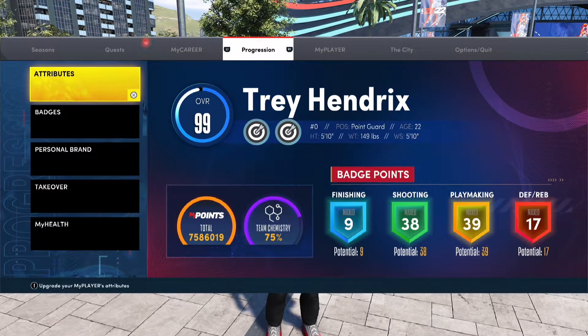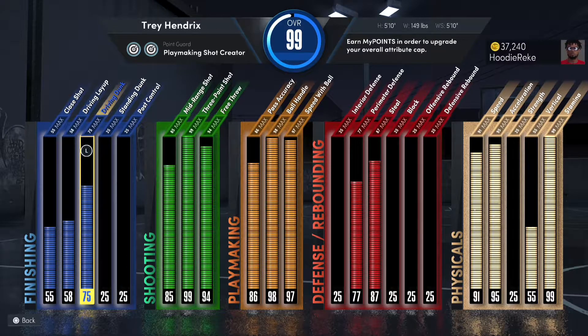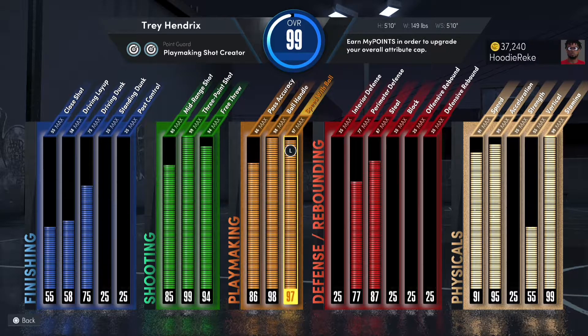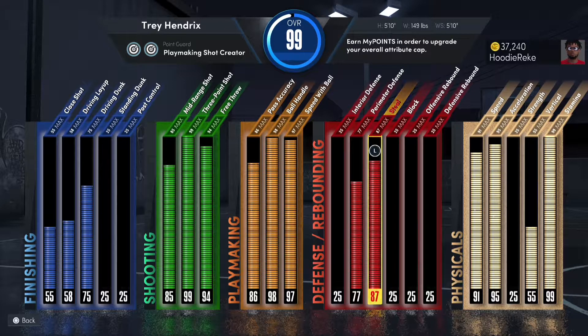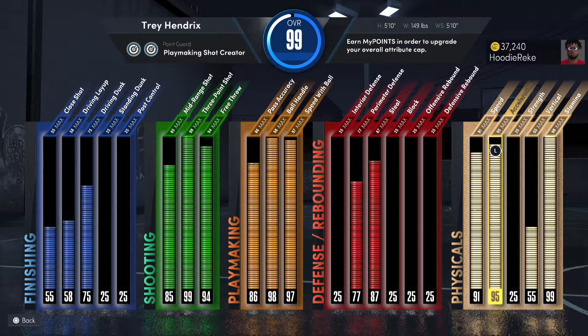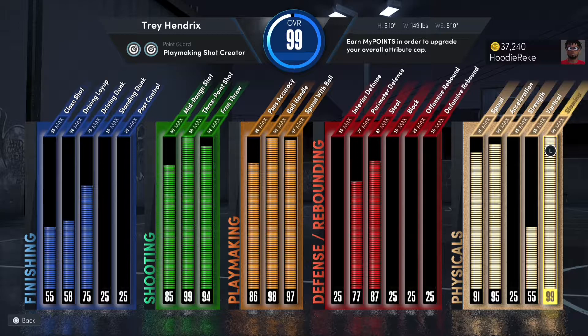So this is my attributes right here. 75 driving dunk so I can get park dunks, 99 three-pointer as always, 94 free throw, 85 mid-range, 98 ball handle, 97 speed with ball, 86 pass accuracy. I've got 87 steal because since I'm 5'10" I still have to play a little defense — still got the 77 perimeter defense. 91 speed, 95 acceleration, 55 vertical, 99 stamina.